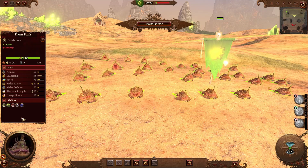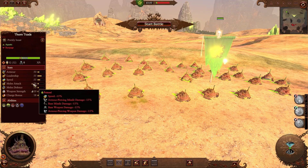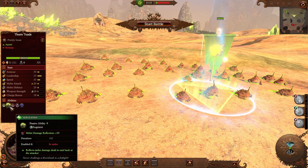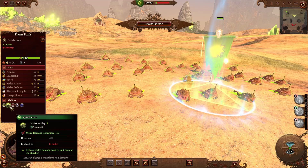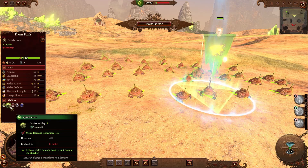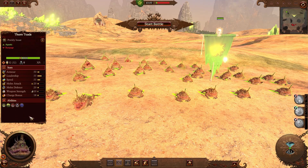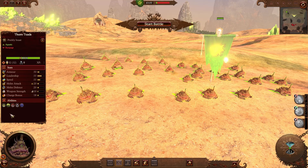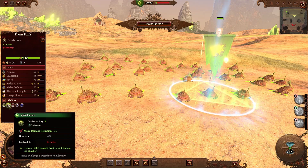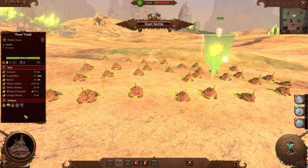Next we have one unit for the Nurgle faction. It's in the monster/beast category, a tier 1 unit with mediocre stats, but it has a poison melee attack and bonus versus large. It also has the unique ability called Spike Armor, which has 50% melee damage reflection — basically it reflects melee damage dealt to the unit back to the attacker when engaged in melee. They also cause fear. I think it's a really unique tier 1 unit with this ability. It doesn't look like much but I think this ability makes it worth 500 gold, so whoever is playing Nurgle, I hope you enjoy this unit.